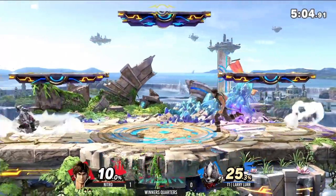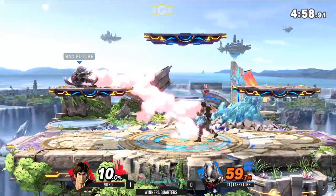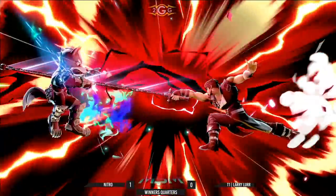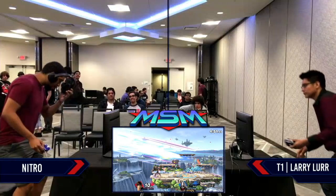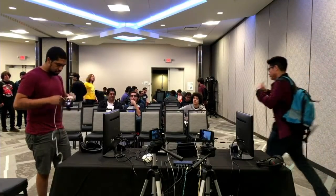In general, Belmont when they have the lead, they really have the lead compared to other characters because of how well they can keep their opponent out and how non-committal they are once they have a lead. Larry's struggling — no double jump, trying to catch him with the axe. Oh, the holy water is there — that's it. That was clean. 2-0 Nitro over Larry. Larry, I believe, is the first team eliminated in the tournament, so Nitro taking the set.